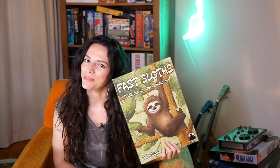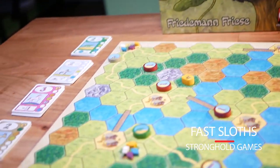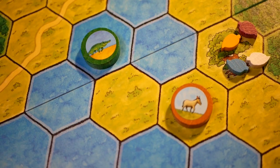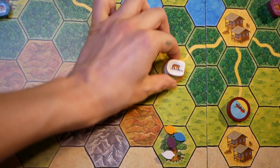In Fast Sloths, each player starts off from a different tree on the map, picks up the first leaf, and places it on their player board. On the map there are six different types of animals which you have to bring to you — you hop on them to cross the map and hop off again.